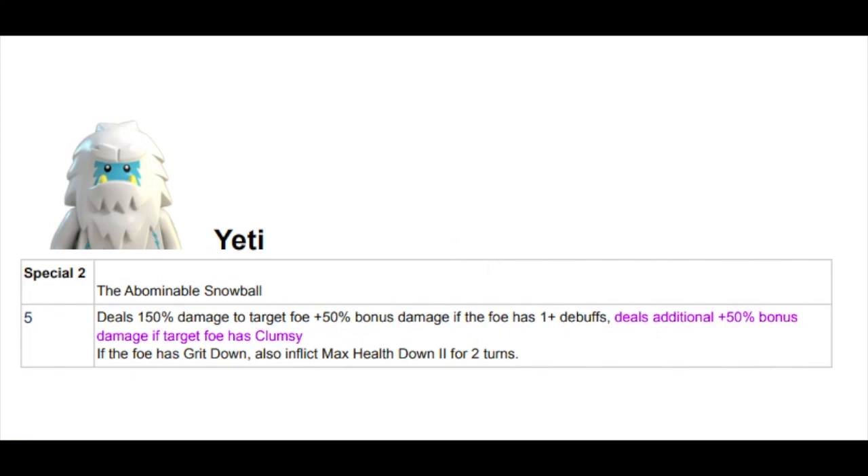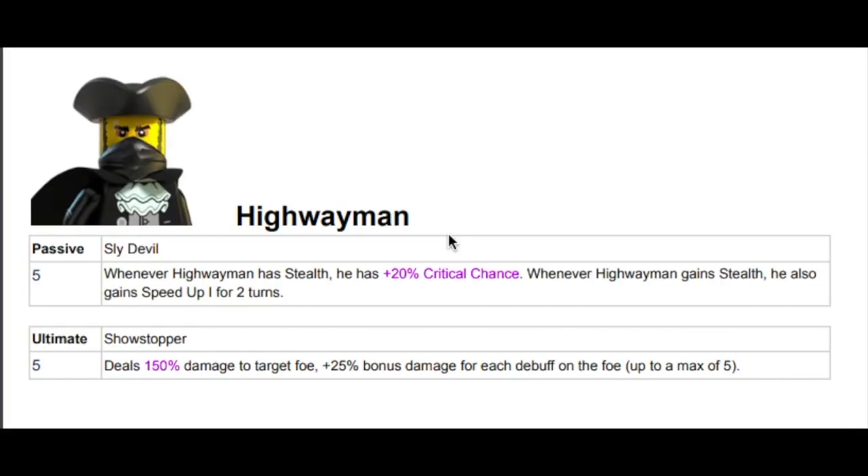Now let's take a look at the other buff we got. Highwayman got, again, a little bit of a buff. I would have honestly liked to have seen some Wanted synergies thrown in there for the future, so that we know Wanted is going to be a tag at some point and it's going to be good when there are enough figures. We're not getting that — we're not even really getting collectible synergies. At least with Yeti it wasn't a direct collectible synergy, but it was a Chicken Suit Man synergy. Highwayman is just getting little minor buffs here and there, and it's not a terrible thing.